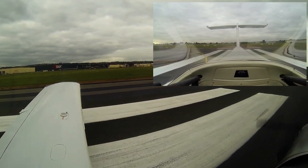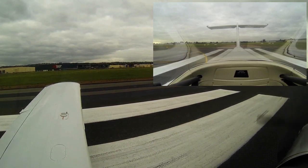Foxtrot TR, Parafield Tower, joined early downwind runway 21R, maintain 500. Downwind 21R, maintain 500, Foxtrot TR. SK-500 take off, 21L, Papa Alpha Alpha.